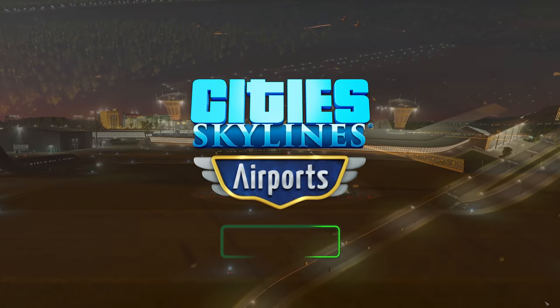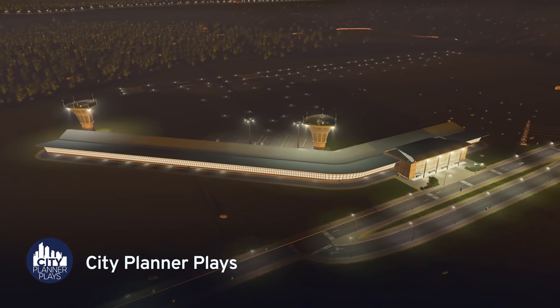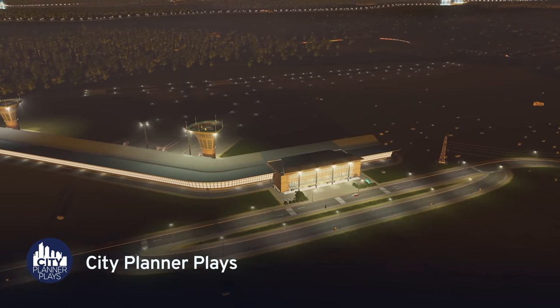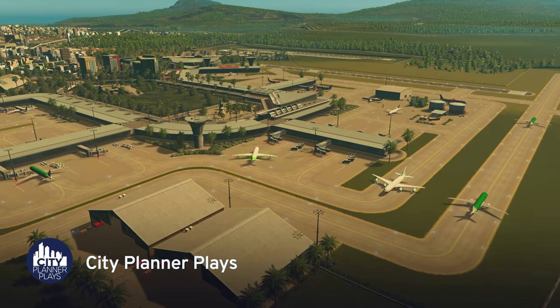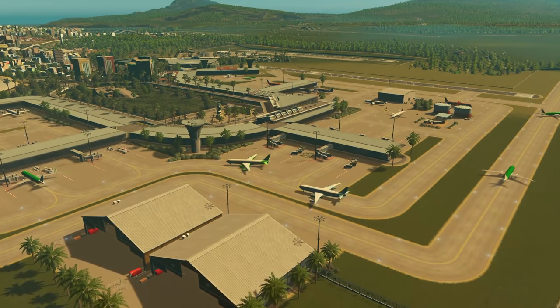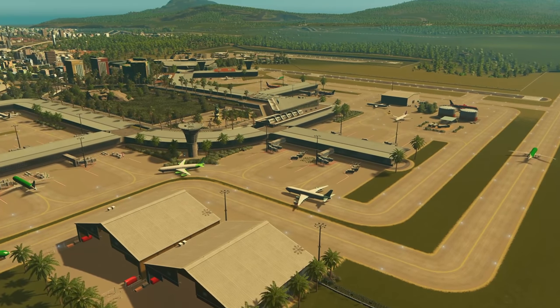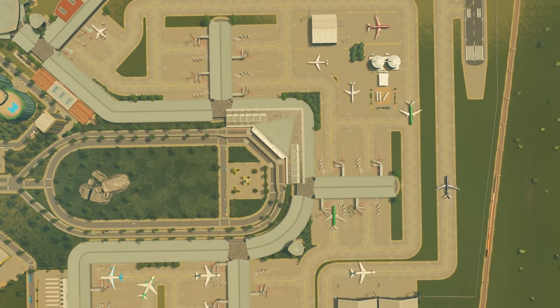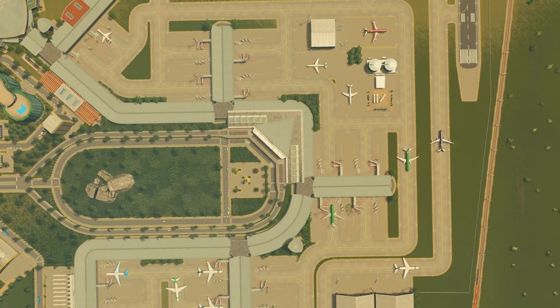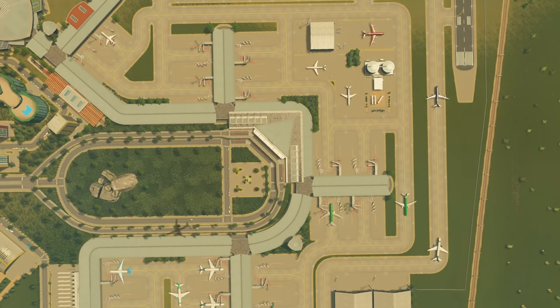Hello everyone, my name is Phil from the YouTube channel City Planner Plays. Today I'm collaborating with Paradox Interactive to bring you another tutorial on the Cities Skylines Airports DLC and the new Airport Progression game mechanic. We'll be taking a look at this mechanic in the city of Trittoria, which has been built without any mods. Though I'm playing on a PC, this tutorial is applicable for all players including those on console.